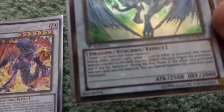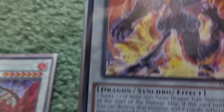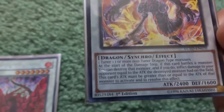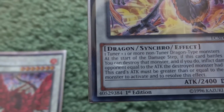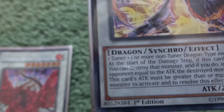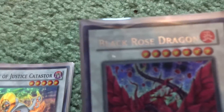Next we have Stardust Dragon, and I also have Exploder Dragonwing. At the start of the damage step when this card battles a monster, I can destroy that monster; if I do, I inflict damage equal to the attack of the opponent's monster — but the attack must be greater than or equal to the attacking monster's attack. So I can attack, destroy it, and have the opponent take damage equal to its attack, avoiding a clash.